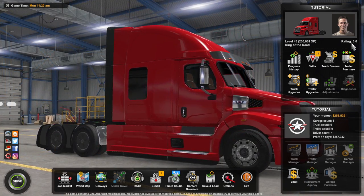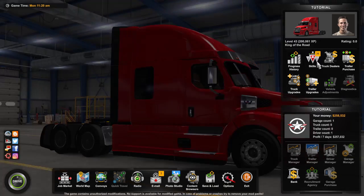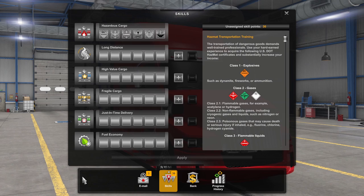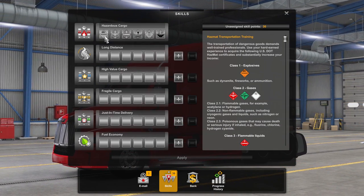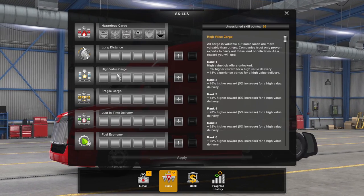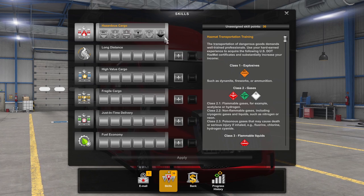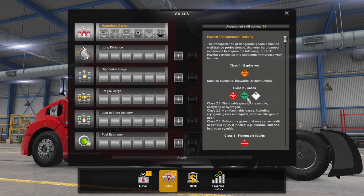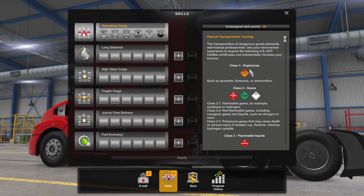If you have leveled up and have available skill points, you will see a number up in the top right-hand corner of the skills icon. If you have not assigned any skill points to date, you will see a screen very similar to this. Starting off, we have hazardous cargos, where within it we have 6 different levels — 6 different levels apply for all of these 6 different attributes. On the right-hand side, a little info view shows up, explaining the bonuses and details about whatever these skill points are.